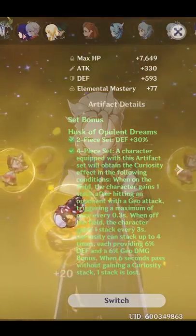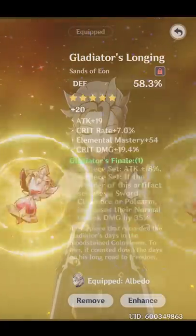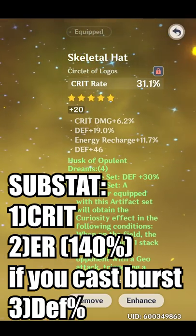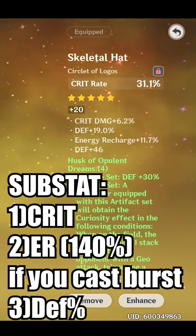Use the Husk of Opulent Dreams artifact set with a Crit Rate Circlet, Geo Damage Goblet, and a Defense Sands. Prioritize Crit as your main substat, then ER if you do need his elemental burst, and Defense Percent if you don't.